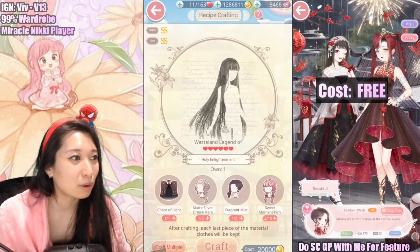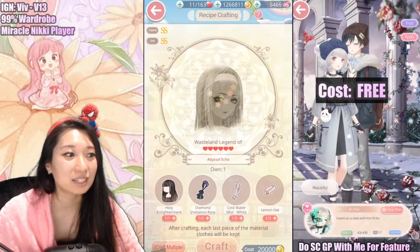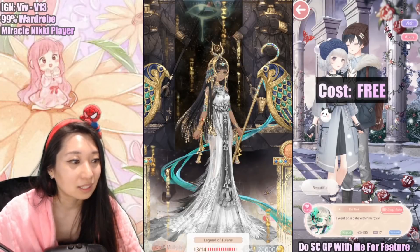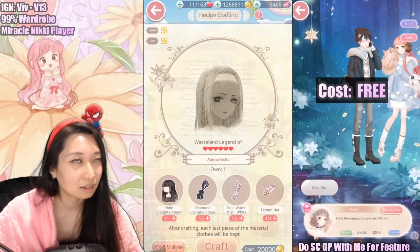Nice. 12 out of 14 right now. And it's going to be the makeup — yes, there is this gorgeous makeup with this cool black eyeliner thing. Abyssus Echo. 13 out of 14. You're going to get a second makeup too upon completing this, I think if I remember correctly.